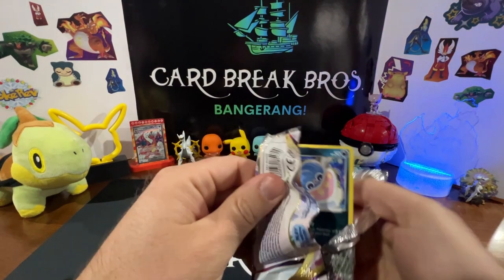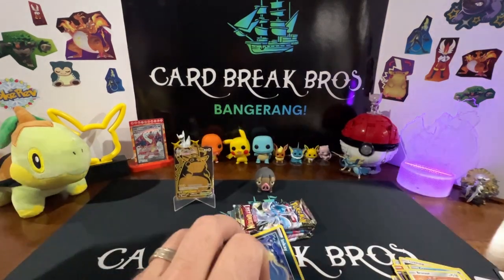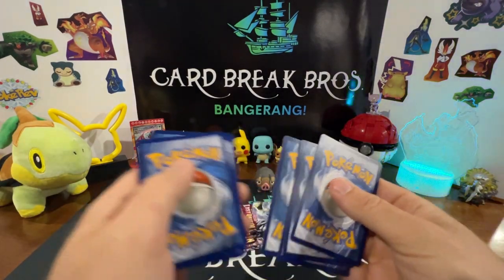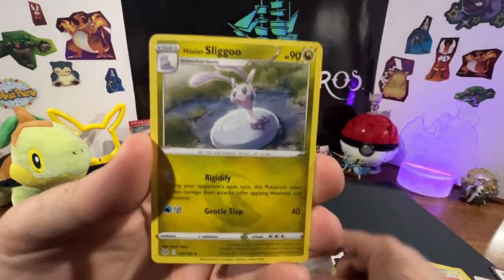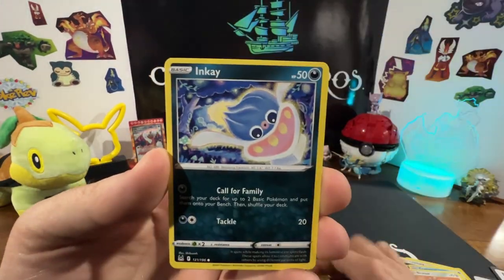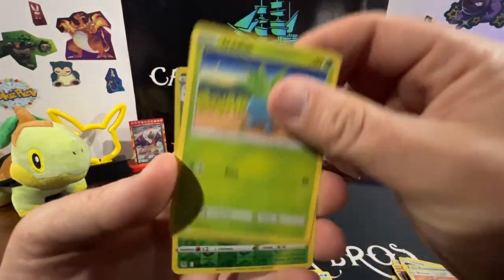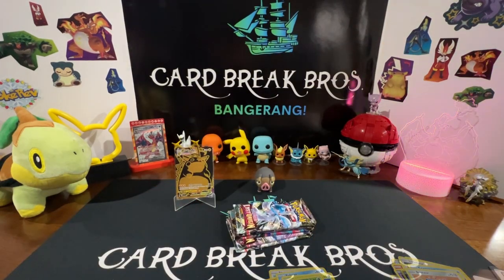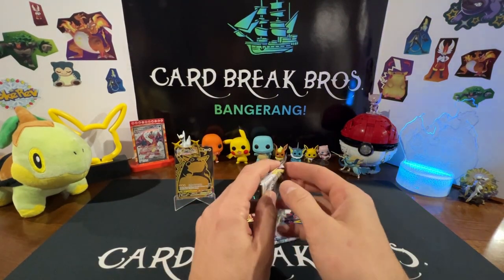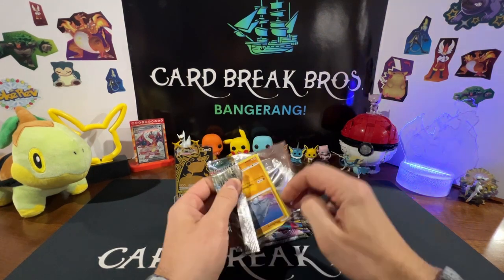We can go ahead and set our Pikachu up there for display. Got a code card for you guys. Fighting type — Sliggoo, Inkay, Polywag, Oddish, Gloom reverse into a Gligar for our rare. Let's get some more hits here in this Lost Origins ETB — hoping for some alt arts, that'd be really cool.